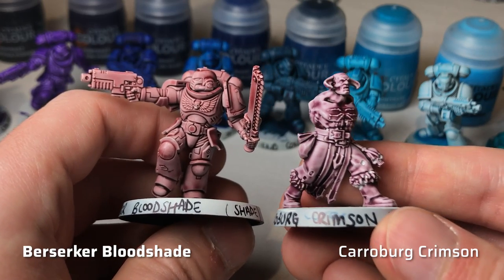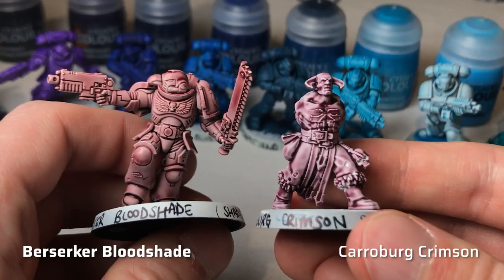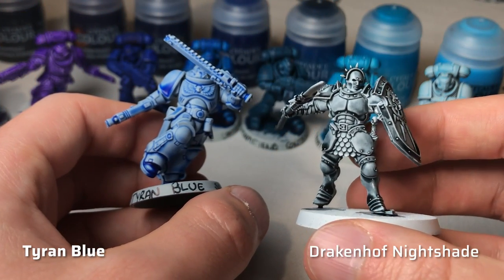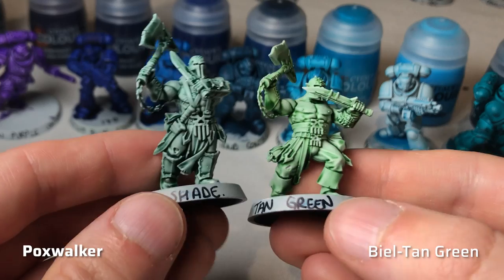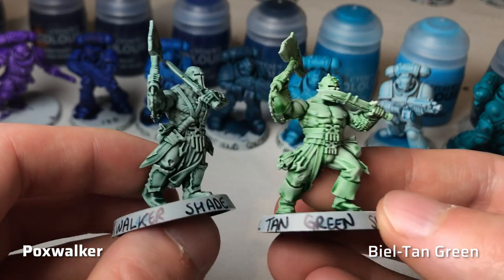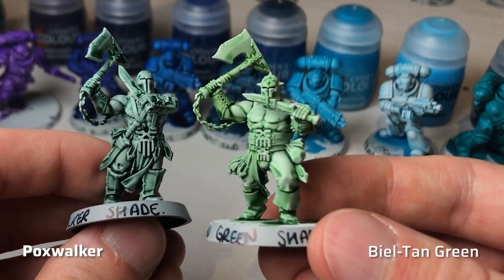Berserker Bloodshade is a red wash that, unlike Karabor Crimson, has a warmer and browner hue. Tyron Blue is a new blue wash, less blackish and much more vibrant than Drakenhof Nightshade. Pox Walker is a dark green wash, darker and slightly cooler than the warm Bealtown Green, but not quite as blueish as Celia Green Shade.